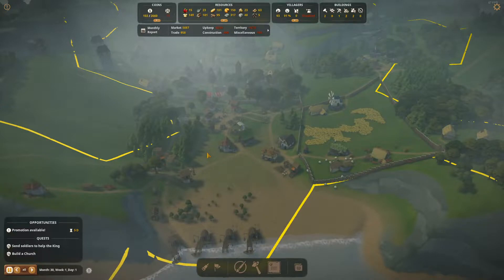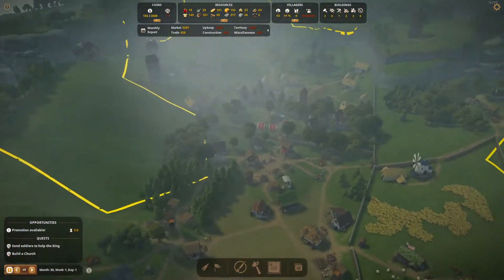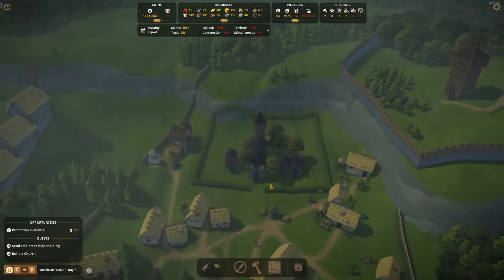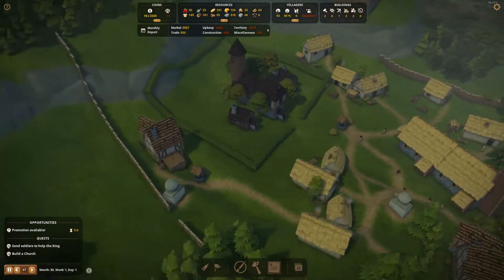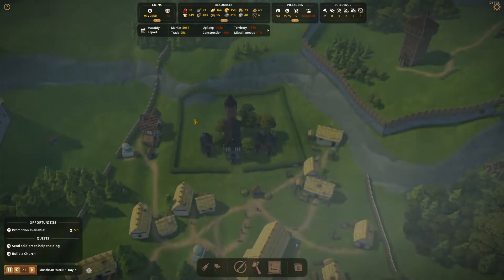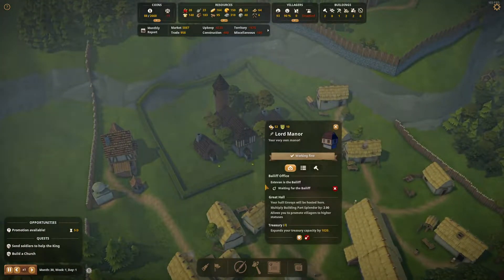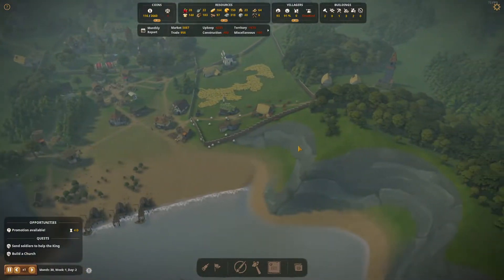Hello everyone, Goldcoin here and welcome to another episode of Foundation on the coastal map. We are right where we left it in very bad weather. As I said in the last episode, we're going to be remodeling this Lord Manor and redesigning it — putting a much bigger Lord Manor with the stone set instead of what I think is a wood set.